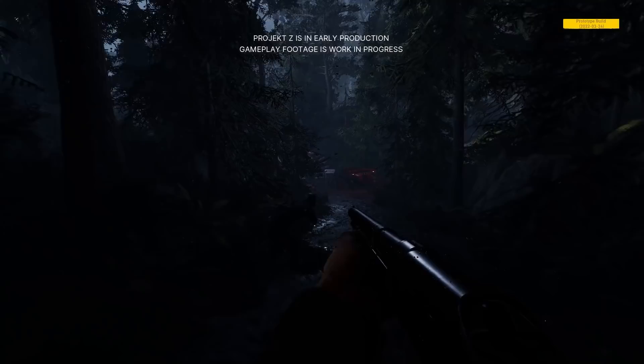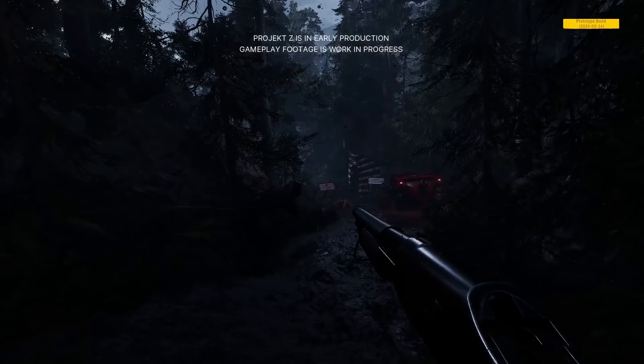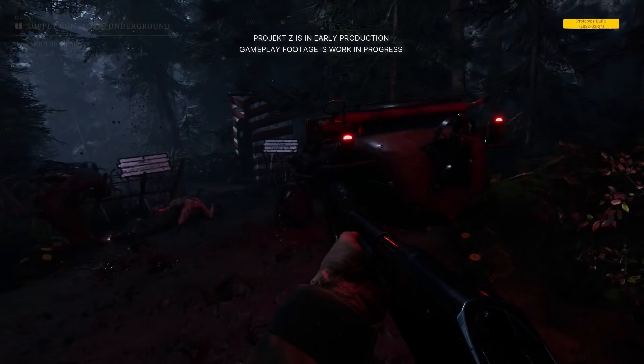Today we're taking a look at Project Z, a new free-to-play co-op zombie shooter set in World War II in which you can play through a co-op story with friends and take care of your central hub. You can find food, water, gas, and other resources to give the people or NPCs in your hub a chance to survive.